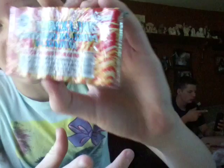Here's the first one. Don't mind Tristan, he's just talking to Kayla. This is Junior Cuckoo — they're just fireworks and we have two packages of these, which are crackling ground bloom flowers. There are six little sticks in here.